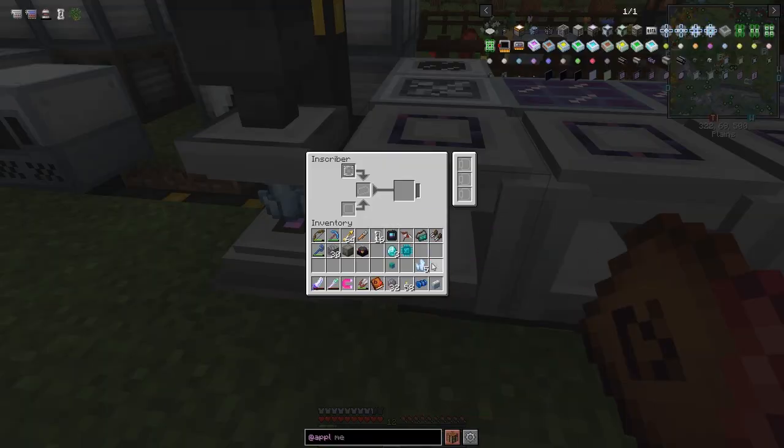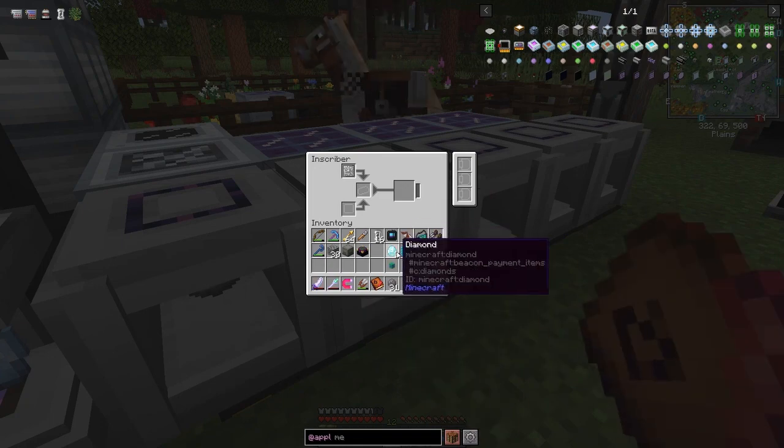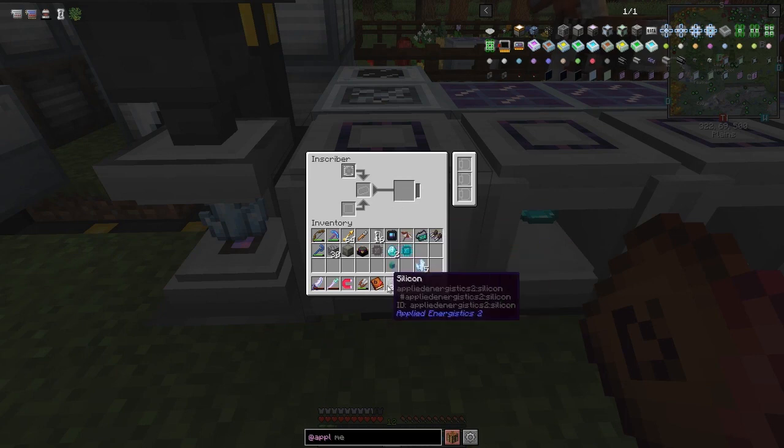Shift-click the silicon into the inscriber. That makes one, so shift-click another diamond in to make the next. Come back, we should be able to get this one out. Shift-click it in again. I'll be back in a second when I've got four of these ready.